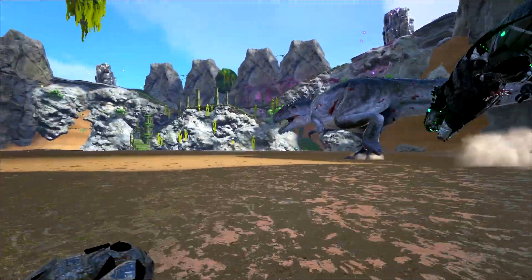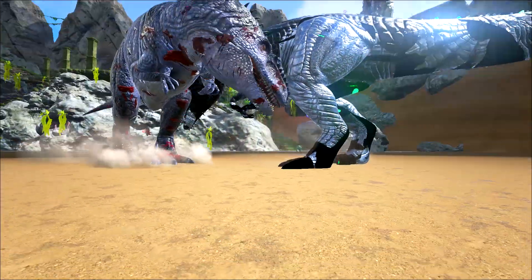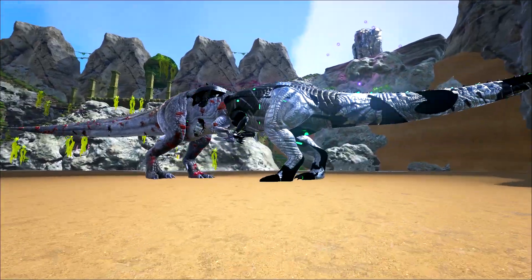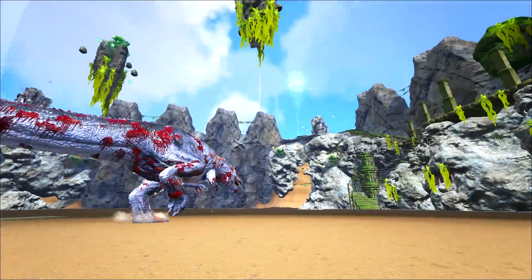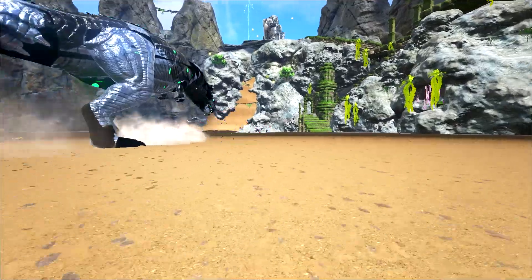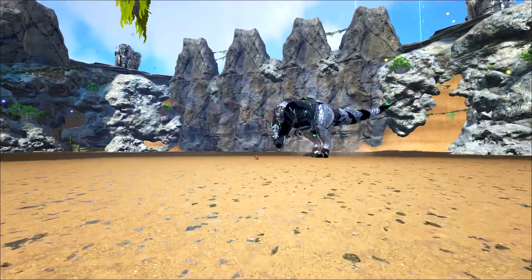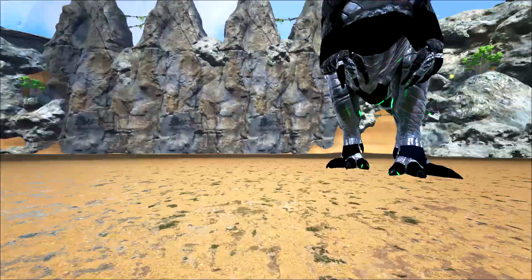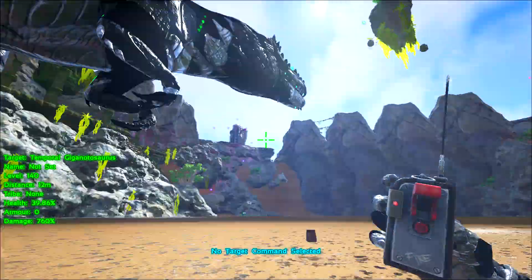Why is that giga running away? Why did it just decide to run away from the temporal giga — what are you doing? Its torpor is going up and it wants to run, but you had a better chance just standing still and fighting. Now you're running away again — your logic is flawed. This other giga is just running up and doesn't even care. He just ground to a halt — I kind of like it when the bigger dinosaurs just decide to flee.